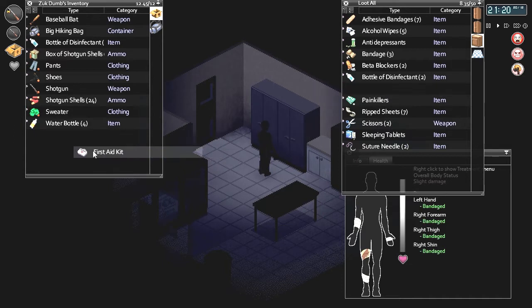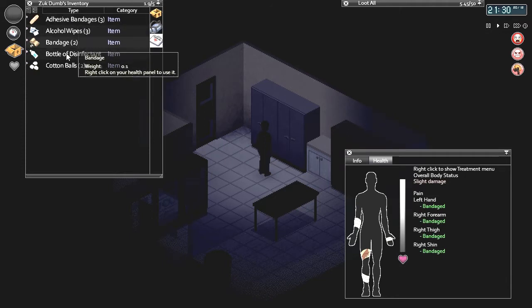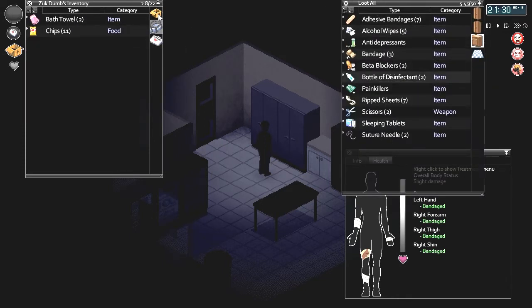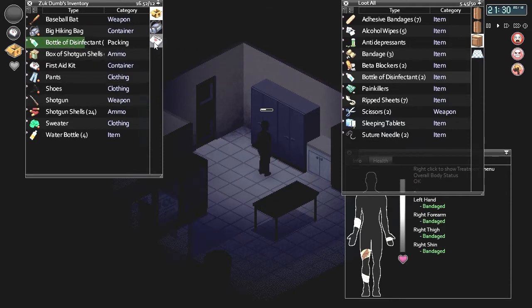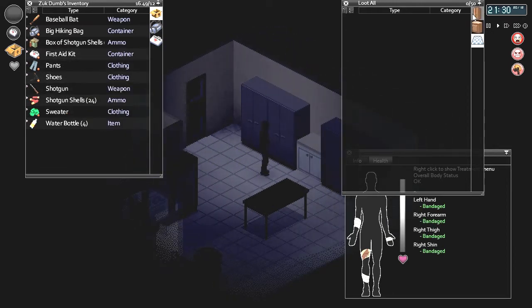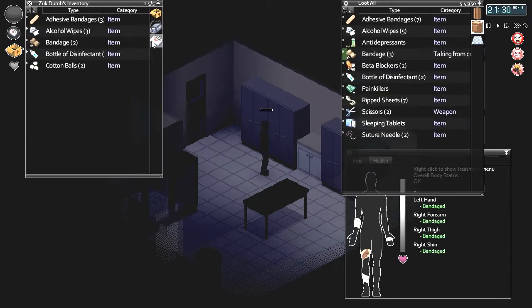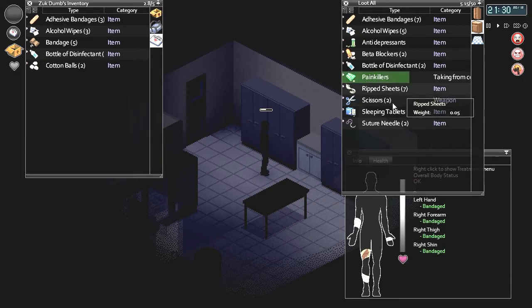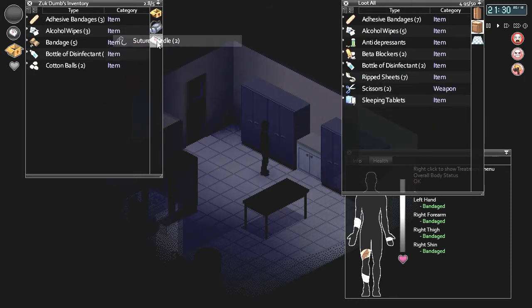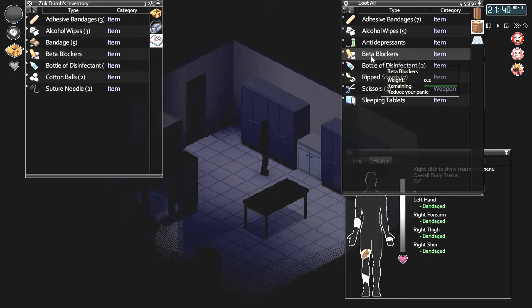So now I can have a nice little first aid kit — oh, this is good. I'm going to grab this first aid kit and fill it up with my bottle disinfectant — two bottles of disinfectant. And then what else do I need in here? I'd need some band-aids. Oh, painkillers could be useful, I'm going to take some of them. Suture needles — could use them, yep. Beta blockers, I'm going to grab one of them.